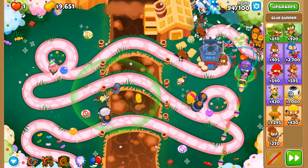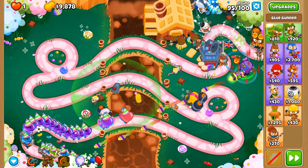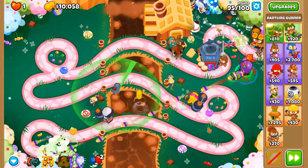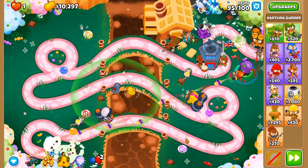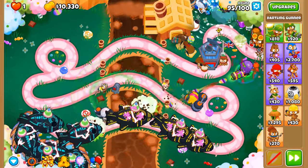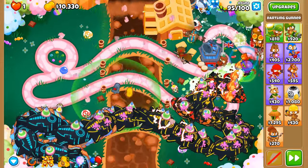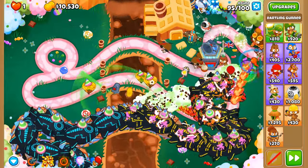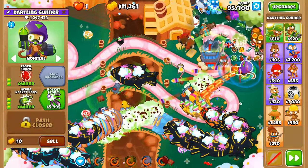Let's get our abilities back and round 94 will be complete. Round 95 — a huge number of DDTs. I know 30 doesn't sound huge but it sounds like a huge amount of DDTs to me. Here they come. Let's use Call to Arms once we have all of them out, then use the other abilities.